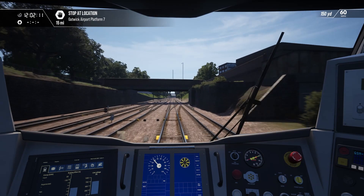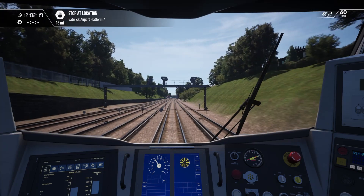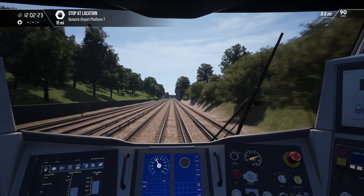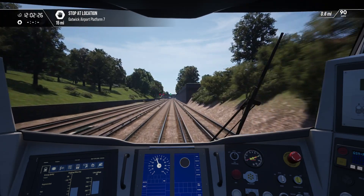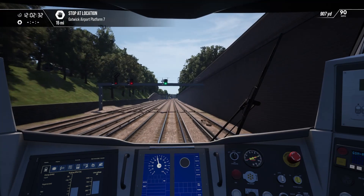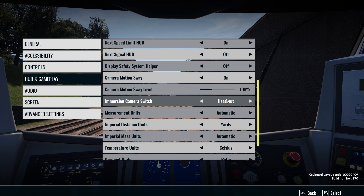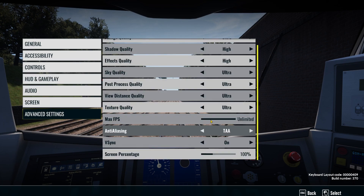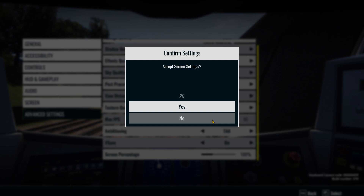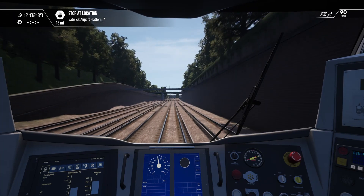So yeah, we've got a clear run all the way into Gatwick Airport. I can see the 377 that's just taken up on us. I'm going to drop the frame rate — advanced settings, max FPS 60. Hopefully the stuttering isn't as bad.